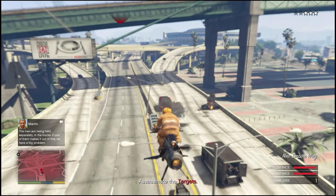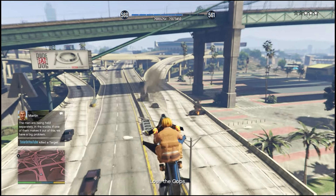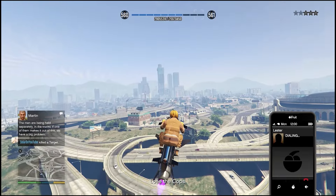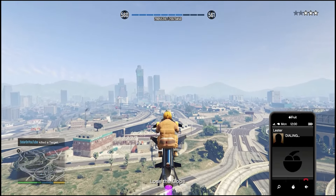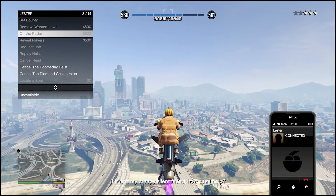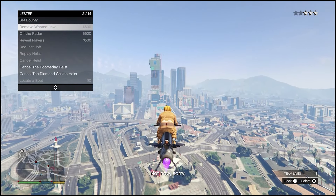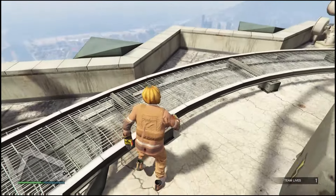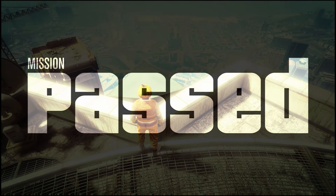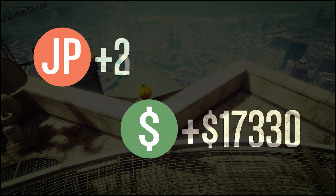We're just going to fly the Mark 2 Oppressor over and keep farming these same two missions, blowing up targets — which is pretty easy with the Mark 2 missiles regardless of the nerfing Rockstar did. We can call up Lester, though there is a cooldown timer on it. Whatever — we lost the cops anyway because they don't go on top of the Maze Bank. There are tons of places cops just don't go, and this is one of them.